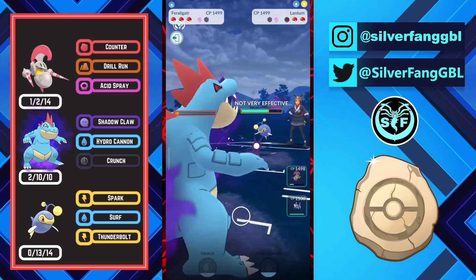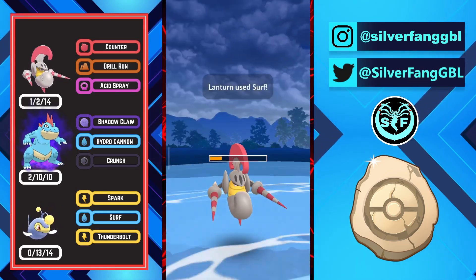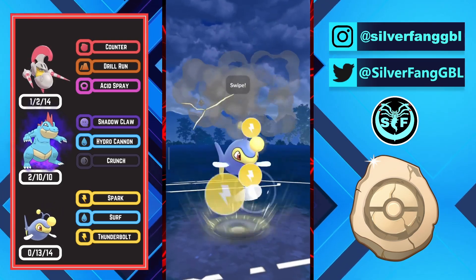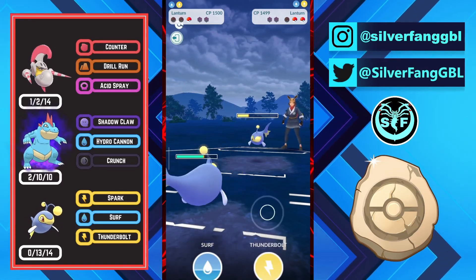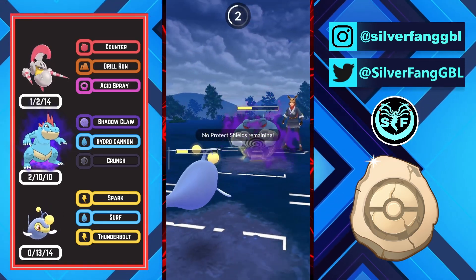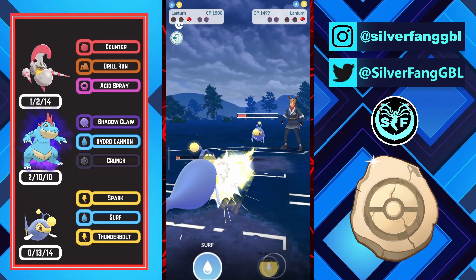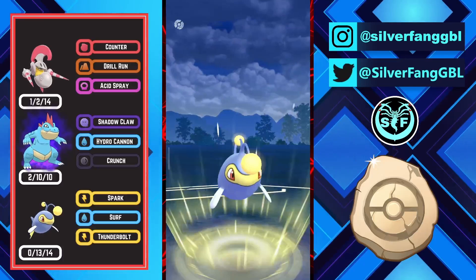Opponent's final Pokemon is Lantern, so I will throw this Hydro Cannon to do some chip damage. Now I will come in with my Escavalier to force energy from this Lantern, and then come in with my Lantern. I should go for Thunderbolt because if opponent no-shields the Surf it will be really bad for me. I go for the Thunderbolt — it will likely be shielded, yes. My win condition here is to over-farm so I can outpace Polyrath to the charge move. Opponent comes in with Polyrath, I have no shields, I throw this Thunderbolt, and now I am 5 fast moves away from Thunderbolt while opponent needs 6 fast moves for Surf. I outpace opponent by 1 fast move to win this game.